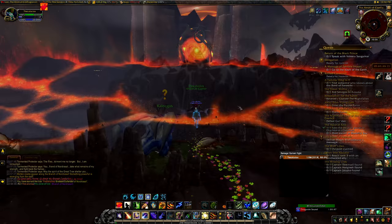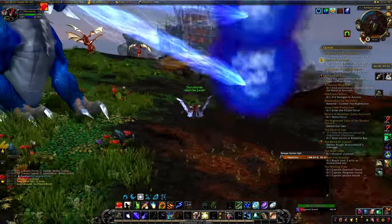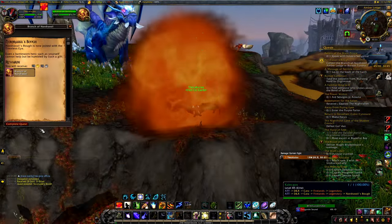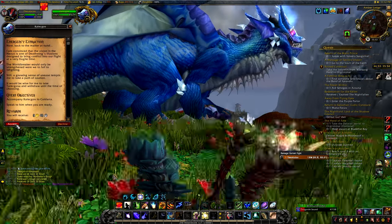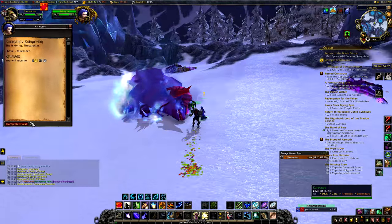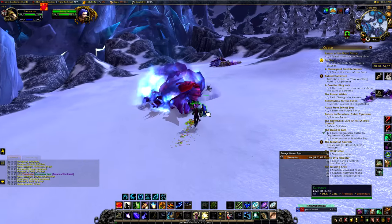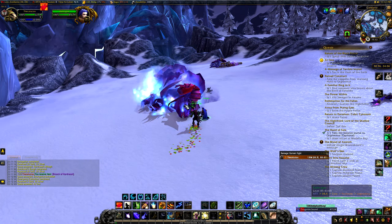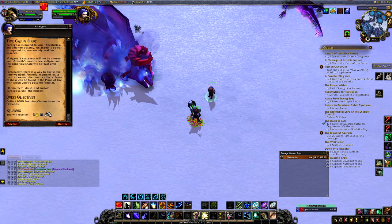Once you have the Branch of Nordrassil, head back to Northrend to Amber Ledge to find Kalecgos. He does some stuff to the Branch of Nordrassil — talk to it to complete that quest, then talk to Kalecgos and the quest 'Emergency Extraction' will open up. Speak to him again and a short cutscene plays where Tarecgosa gets hurt. Talk to Kalecgos to get the quest 'As One,' honor Tarecgosa, then talk to him again to get the quest 'Time Grows Short' — your second collection quest.